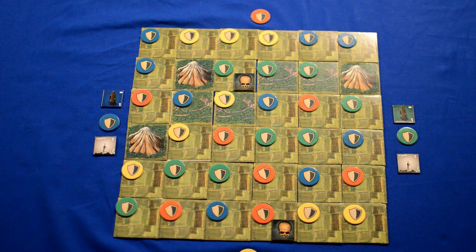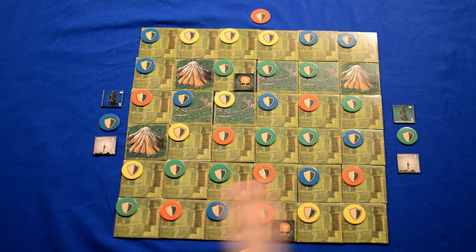This game will be played with 2 players, with blue and green as active players and yellow and red as inactive players. In this 2-player game you will use all 4 colors of markers, but remove 1 random unused color marker for each mountain tile on the map before placing faction markers. So in our case we only have 7 red markers instead of 9, and we have 8 yellow markers instead of 9. We have the full complement of 9 for both blue and green.